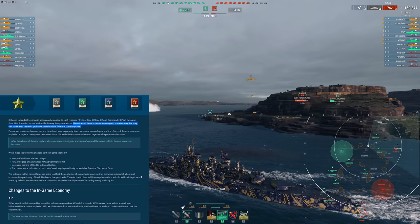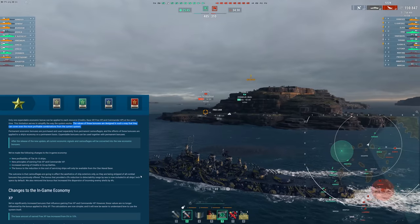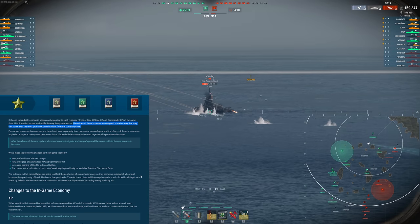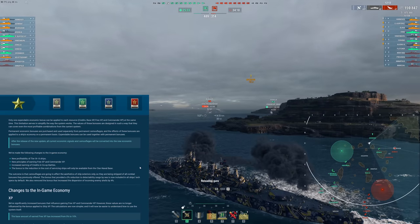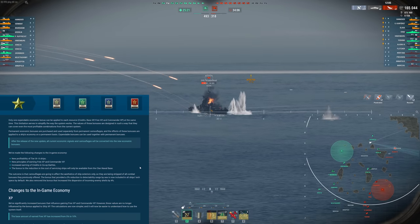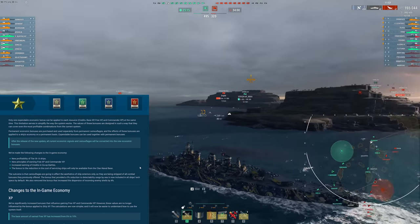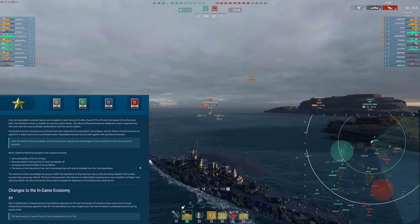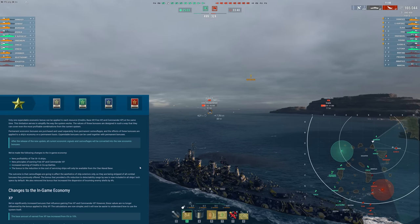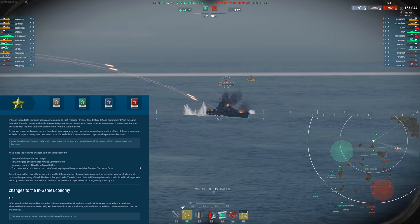On top of that, the permanent economic bonuses are going to be applied separately from the permanent camouflages, so you're going to be able to stack permanent camouflage bonuses alongside the standard upgrades. Permanent economic bonuses can now be purchased and used separately from permanent camouflages, and these bonuses will be applied to each permanent ship separate from the camo. On top of that, we can still use expendable bonuses on top of those permanent bonuses, so premium ships are still going to be a great way to earn experience and credits — and you can use whatever camo you want.